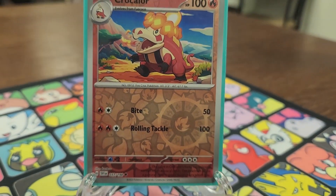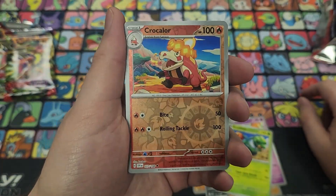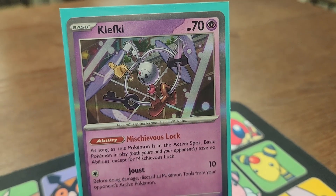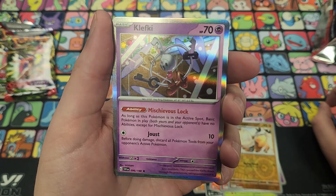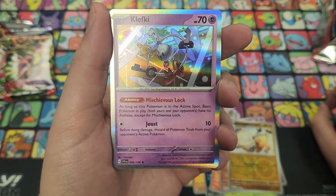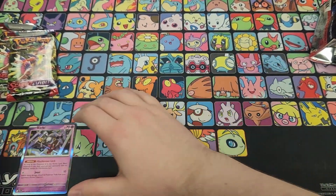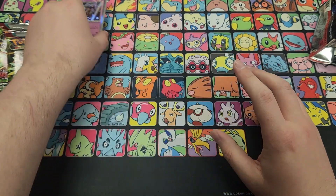Our first ever reverse foil from Scarlet and Violet — Clodsire, the Stage One evolution from Wooper. Really awesome print on these reverse foils. We got a reverse foil Primeape and behind it a holo rare Klefki with the Mischievous Lock ability. This thing is going to be absolutely insane in the standard format — as long as Klefki is in the active spot, basic Pokémon on both sides have no abilities except Mischievous Lock. This with a Path to the Peak at the same time feels absolutely disgusting. We also have Joust — before doing damage, discard all Pokémon Tool cards from your opponent's active Pokémon. So far really banger packs.